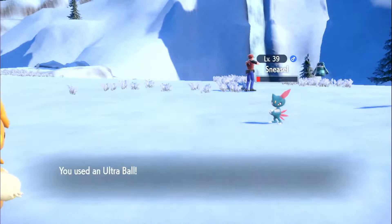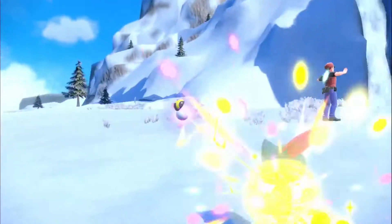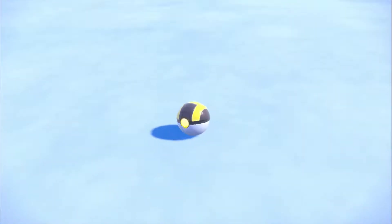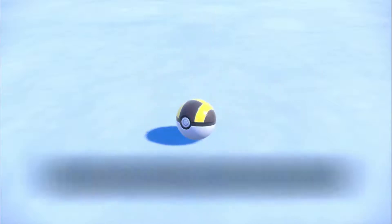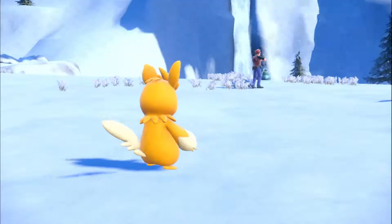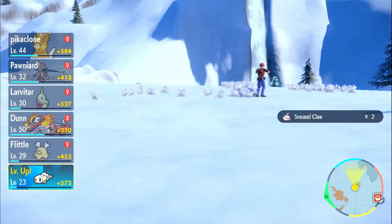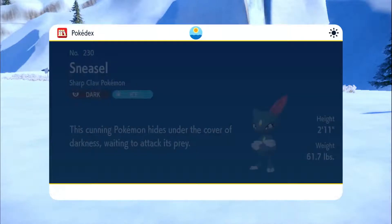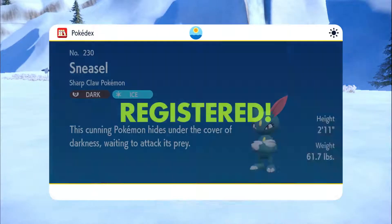Let's catch this thing actually since we don't have one. Let's catch the Sneasel. There we go, easy catch. Figured we'd catch it since we added the red. Why not? Tiny Mo is level 23. Should be leveling up soon — dark and ice. Awesome.